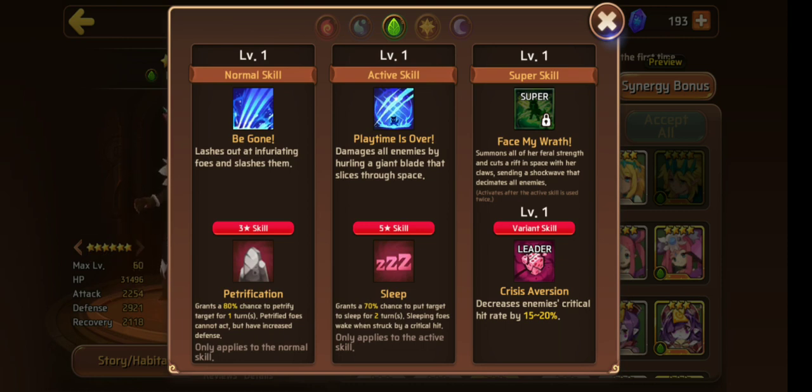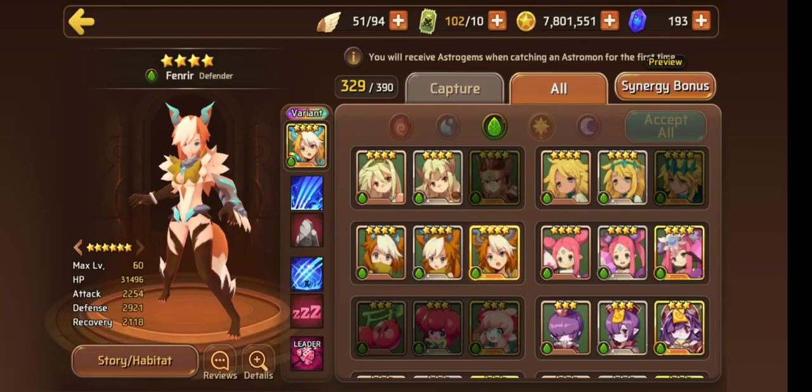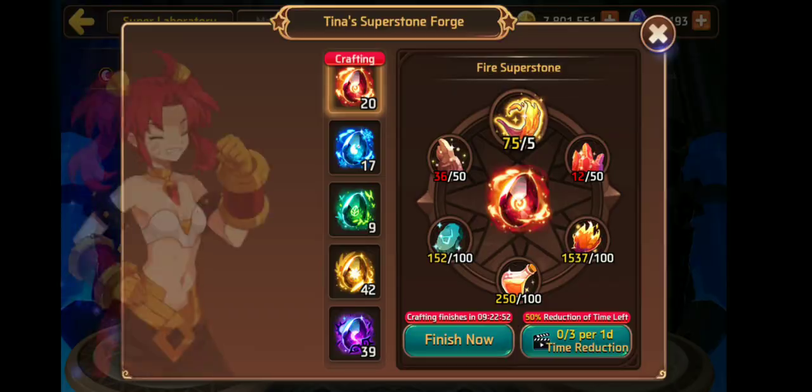Looking at her skills, she has 80% one-turn petrification on her three star and 70% two-turn sleep on her five star. It used to be 100% one-turn petrification on three star with crit, and 100% two-turn sleep on five star with crit. They did change it, which lowered her chances a lot — I'm still a bit salty about it because I had mine gemmed for crit rate and resist. With books, her petrification on three star gets to 100%, and her sleep on five star goes up to 90%.